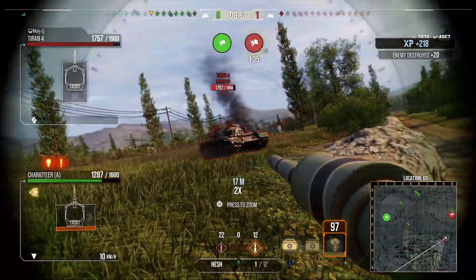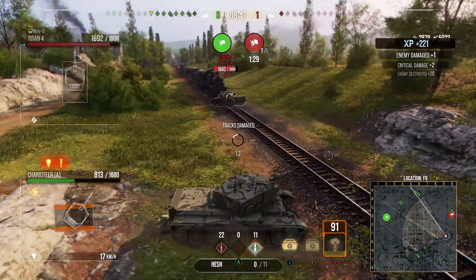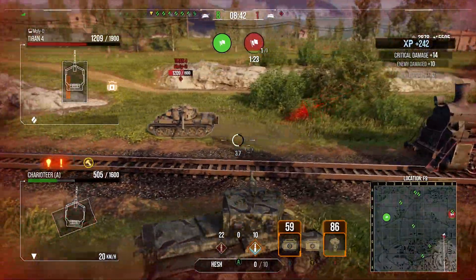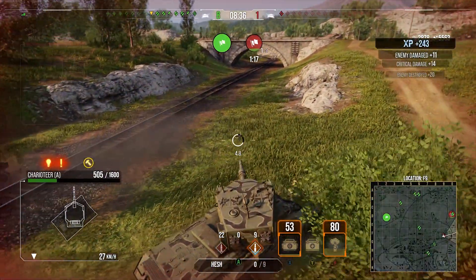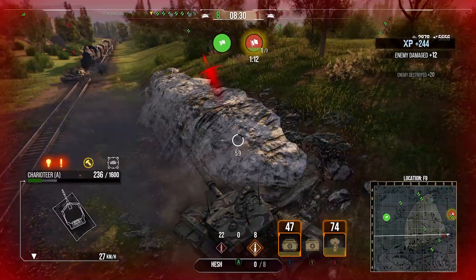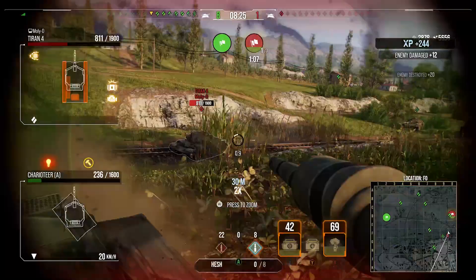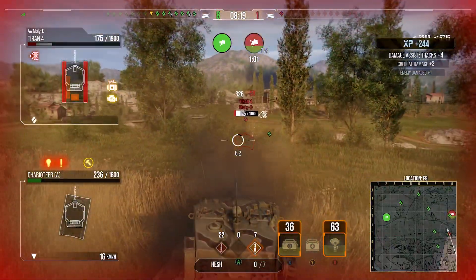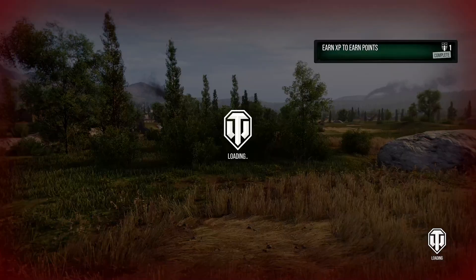The Tyran-4 is now charging us and we have HESH in, because I can pen the Tyran-4 with HESH — it's basically a T-54. We get a nice shot into his side for 483. We try another HESH shell into the side but it wasn't going. We should have loaded APCR — we would have gone through guaranteed there. We're trying to avoid getting killed by his gun. I'm thinking: can I track him in place? Yes, I can. We get the assistance for tracking him, stopping him from chasing me, and we don't have to die.